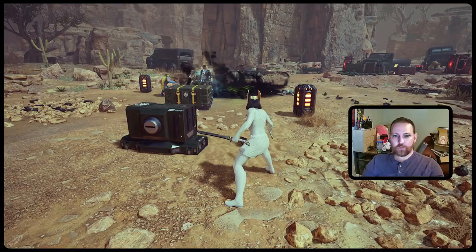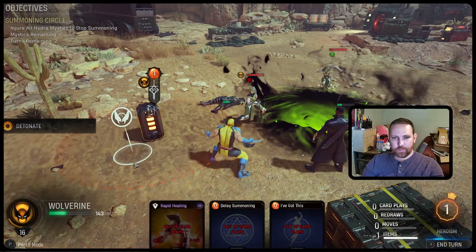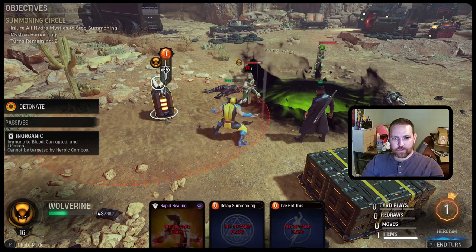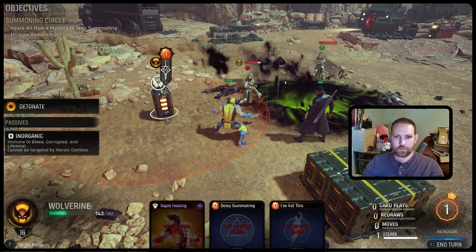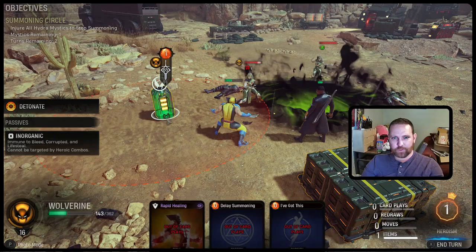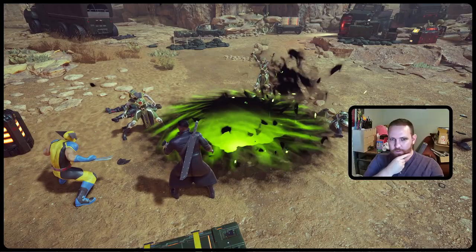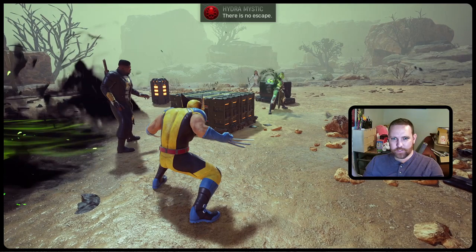Never seen that before. Up to one heroism. If Wolverine were to blow this thing up, put a little damage on that Mystic — did Eviscerate taunt? Why is she targeting Wolverine? I would have thought she's targeting nobody. I don't know if that's worth spending heroism for a little bit of damage on one person. Pass the turn. I think taunting her made her attack when otherwise she wouldn't have.